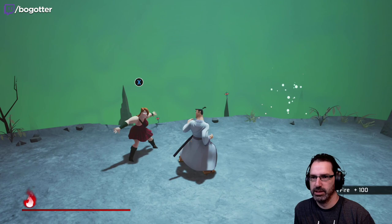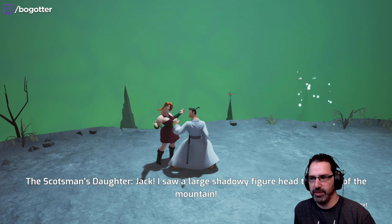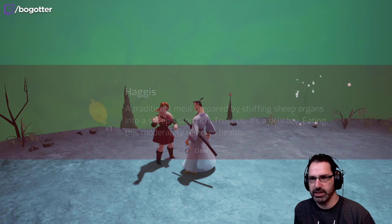We're ready. Jack, I saw a large shadowy figure head to the top of the mountain. That might be Aku. I have to go. Be careful, Jack — and please take this. These guys have tons of haggis.